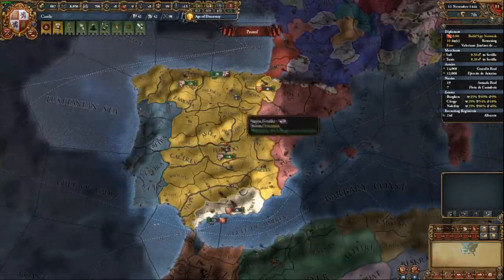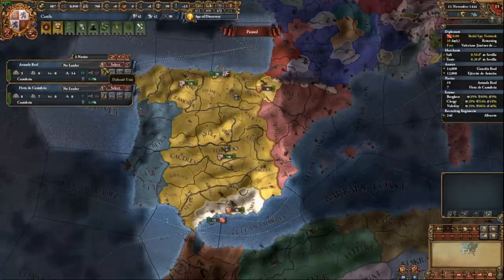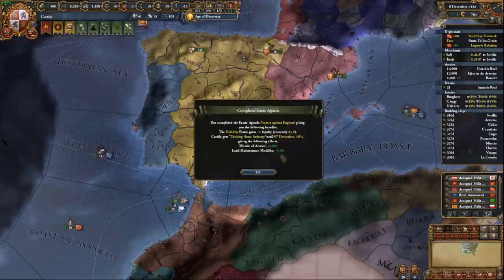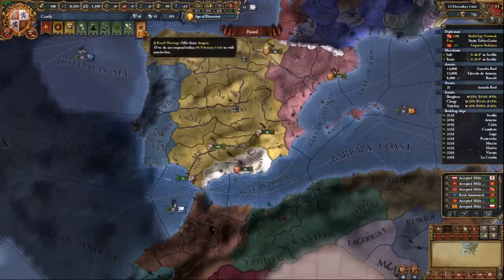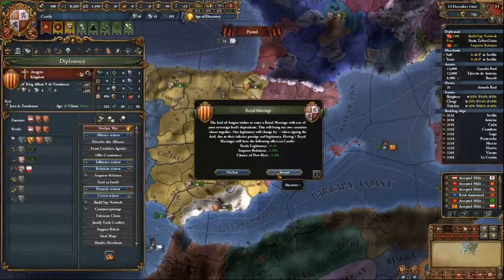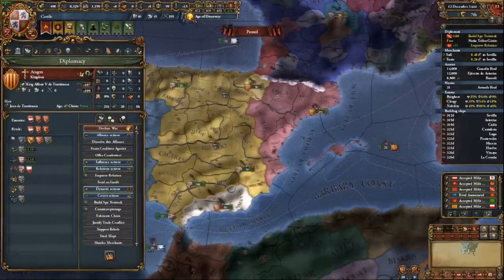I'll grab the best general for that 5 shock, 2 siege general, using money borrowed from the Burghers and their sweet 1% loans. Pro tip: don't royal marry Aragon because we're going to disinherit Enrique in hopes of getting a better heir. Instead, wait until you get an heir to do the marriage. If you marry and then disinherit, Aragon will claim your throne and break your alliance.